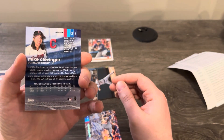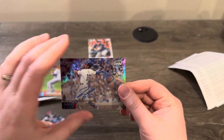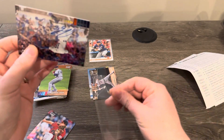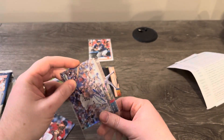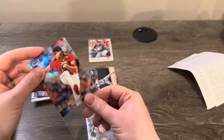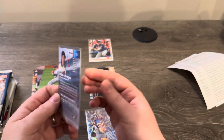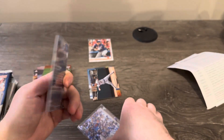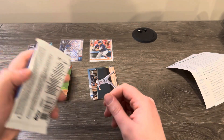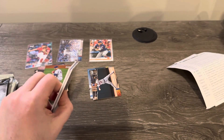I don't see numbering on the refractor — that's interesting. The Robel Garcia autograph is also not numbered. Maybe I didn't open Stadium Club Chrome in 2020, so I'm not sure what the deal is. It says refractor on the back so that's pretty cool — a couple of hits there.